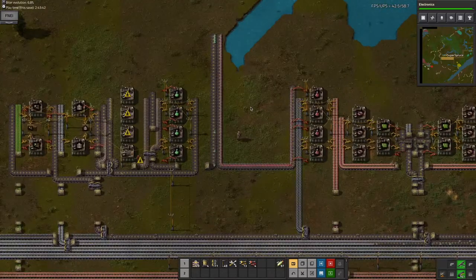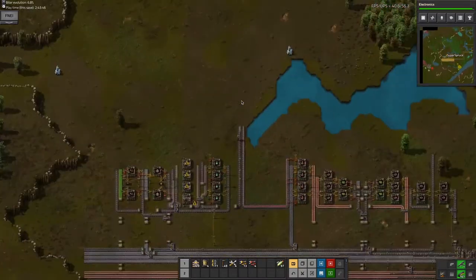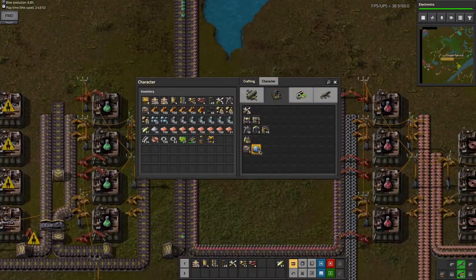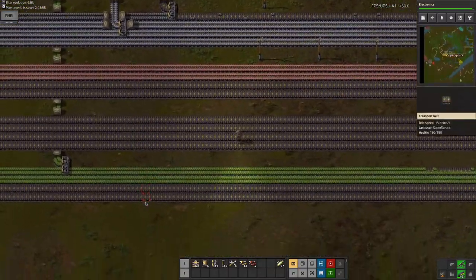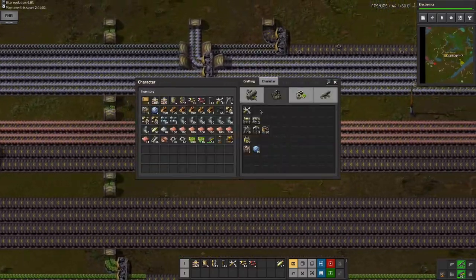You can see now I have green science going. I have the science going but I need to put them somewhere into the labs. So this means I need to craft a whole bunch of labs. I'll try to get some green circuits.